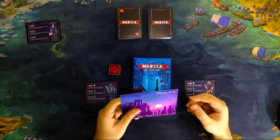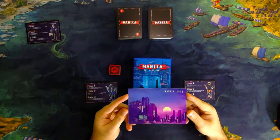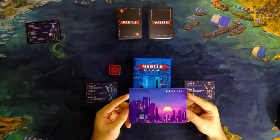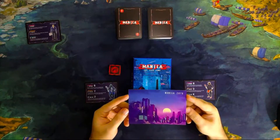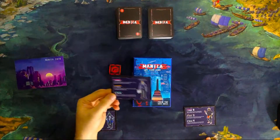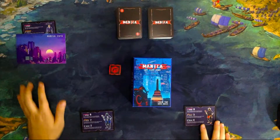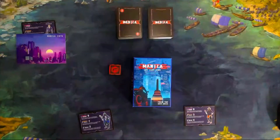In the solo mode of Manila 2076, you control a 2-person team of mercenaries as they infiltrate the Nexus Megacorp's datacenters. Your objective is to steal as much data as you can and avoid getting tracked by the infosec. In the solo game, you will be controlling 2 characters as a team of mercenaries going against a player with the infosec. Story-wise, the objective of the infosec is to trace you hackers while you are trying to steal data from the datacenters.